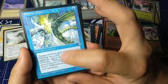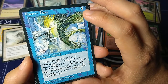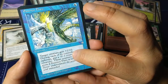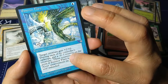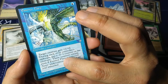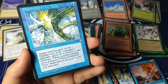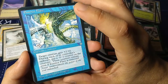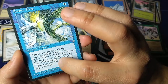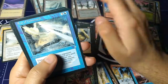Essence Flare — again, beautiful Richard Kane Ferguson art, so detailed. One blue, enchant creature. Target creature gets plus two plus zero. During each of its controller's upkeeps, put a minus zero minus one counter on the creature. These counters remain even if Essence Flare is removed. 'Never underestimate the power of the soul unleashed.' So you get a big boost of plus two, but then the creature slowly dies.